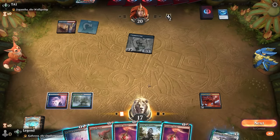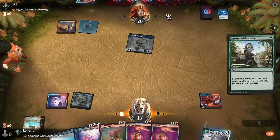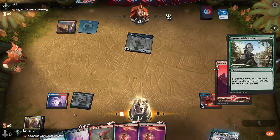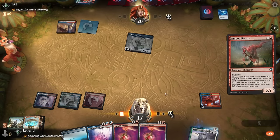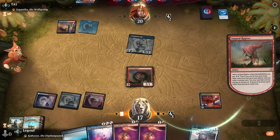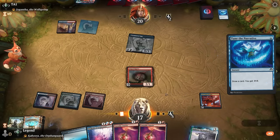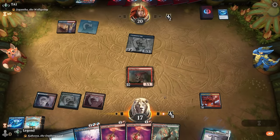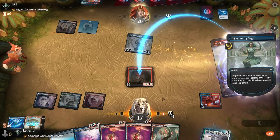We just need to find something like a Dynavolt Tower and we can easily keep the opponent's creatures in check. Another amulet — let's go Attune into Raptor, get that extra energy. We hit a Tune the Narrative, so we get to draw a card. Up to eight energy already, and then next turn we can put our amulet to use. Opponent had the Wizard's Lightning — that's fine.